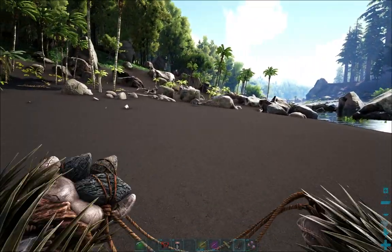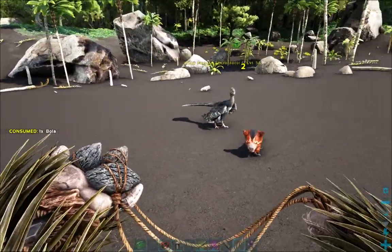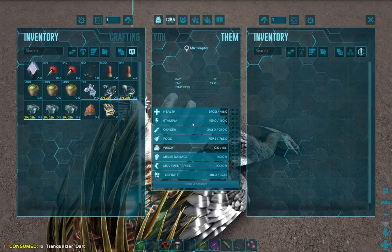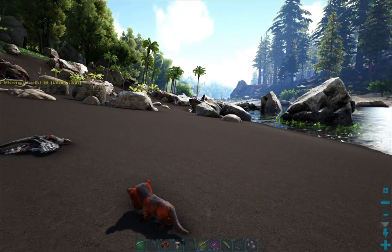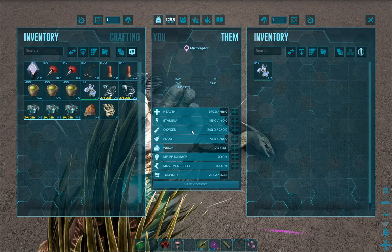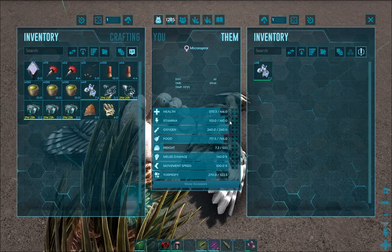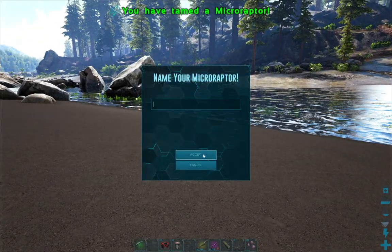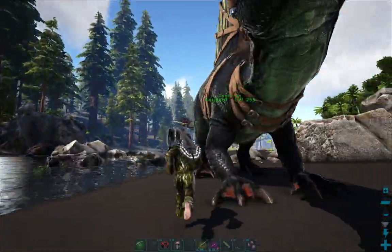Microraptor eggs can be used for kibble. Usually they just take one shot to knock out, which is pretty cool. Now since we're using rare flower, she shouldn't need narcotics, but it's a good rule of thumb to bring them with you just in case — because their food goes down wicked fast, but so does their torpor. We now have two Microraptors — a male and a female.